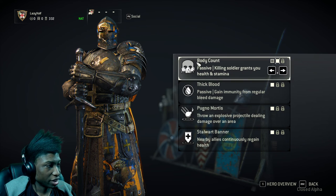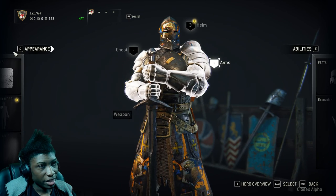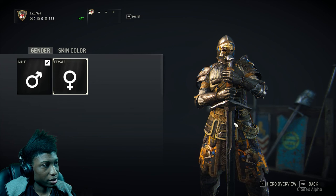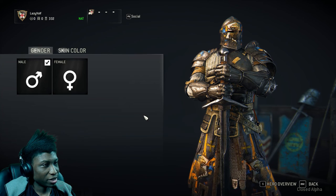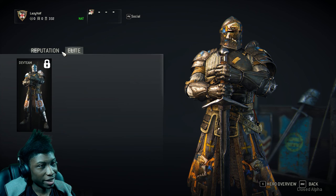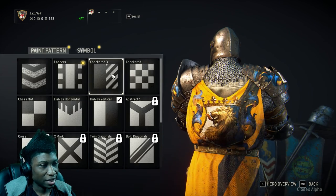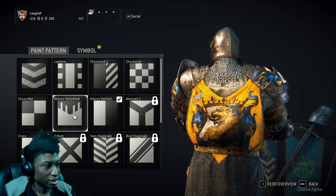I can change this to 'killing soldiers grants health and stamina' — I like that so I'm gonna take that. As you level up, you unlock more abilities. Your appearance settings are over here, where you can change your character to female or male. The female is a little more slim, the male character is more buff. You can also change your outfit — I actually bought the Warden outfit.